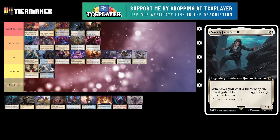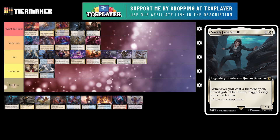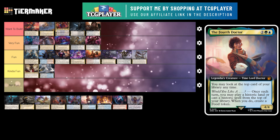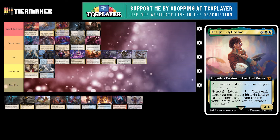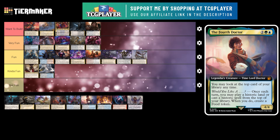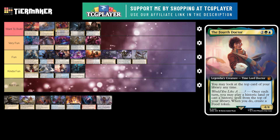Next up is Sarah Jane Smith. It's a 2 mana 2/1 legendary creature human detective. Whenever you cast a historic spell, investigate — but this only triggers once each turn. A historic spell is an artifact, saga, or legendary spell. Doctor's companion. This is usually partnered with the Fourth Doctor, a 4 mana 4/4 legendary creature Time Lord Doctor. You may look at the top part of your library at any time. Once each turn, you may play a historic land or cast a historic spell from the top of your library, but when you do you make a food. One of them you'll make a food, the other a clue. Probably really good with Academy Manufactor. I haven't actually seen this deck played, so I'm going to put this under kind of fun. It's historic matters, but you're just making food and clues — I feel like there are more interesting things you can do.